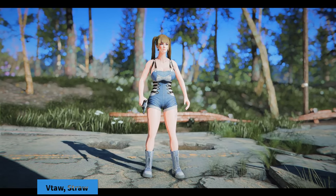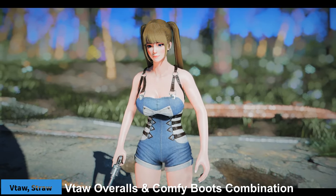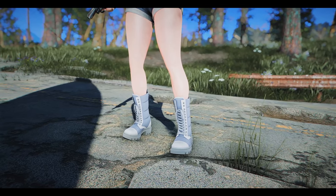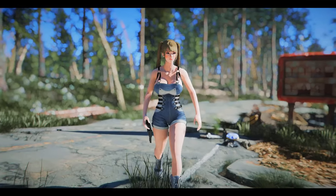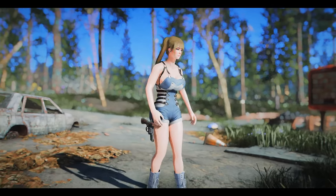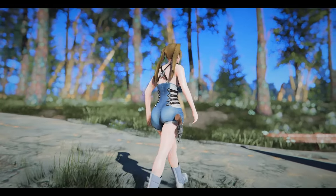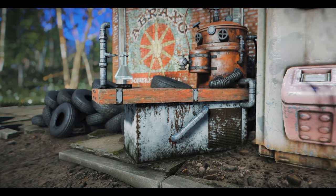Next up is the outfit combination of Vita Overalls and Comfy Boots. Vita Overalls add a stylish jumpsuit that accentuates the body line. Since the default color is blue, I decided to pair it with Comfy Boots, and the combination looks quite appealing. The CBBE body slide for Vita Overalls is available through Nexus, and Comfy Boots provide their own body slide, making it suitable for CBBE body users. You can craft both outfits at the chem lab.